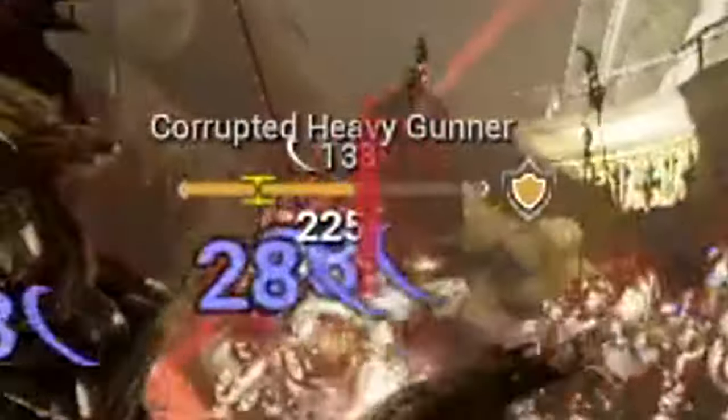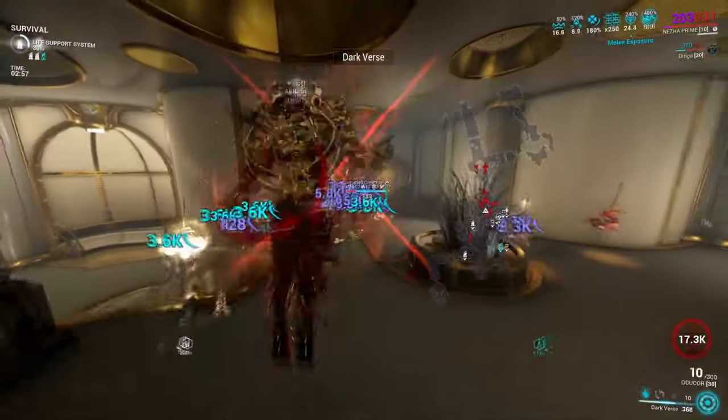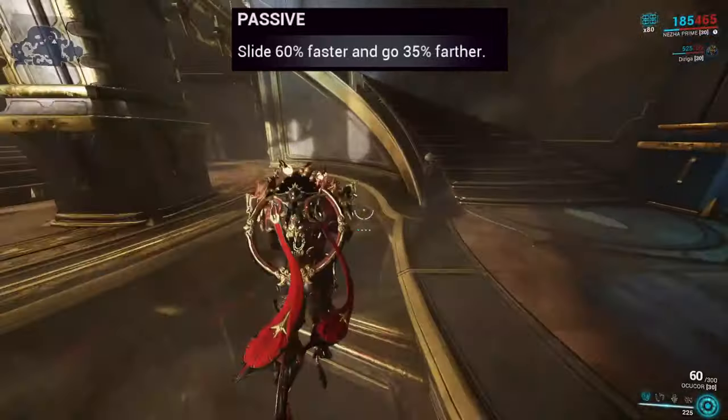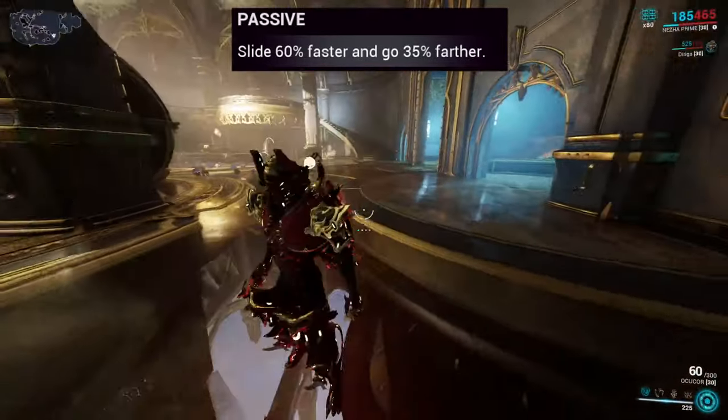So if you're a fan of nuking rooms and ad clearing, kick back and let's walk you through what you need to know right now. Starting things off with his abilities — Passive: Najjar's slides go 60% faster than any other Warframes, and they also give an extra 35% distance per slide.